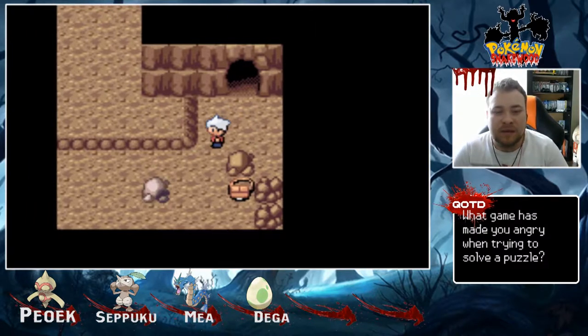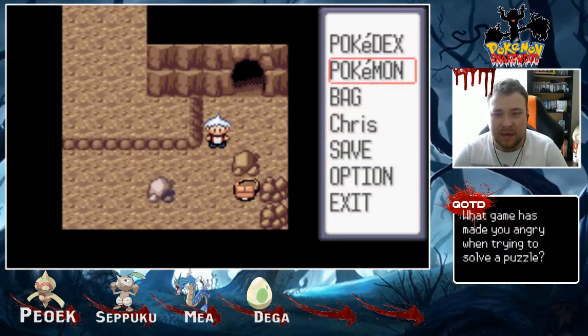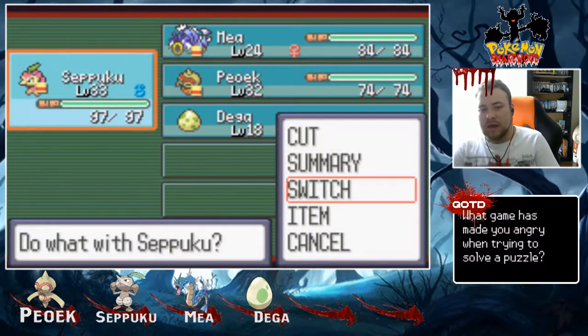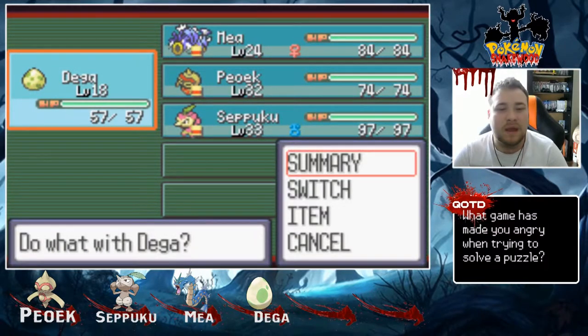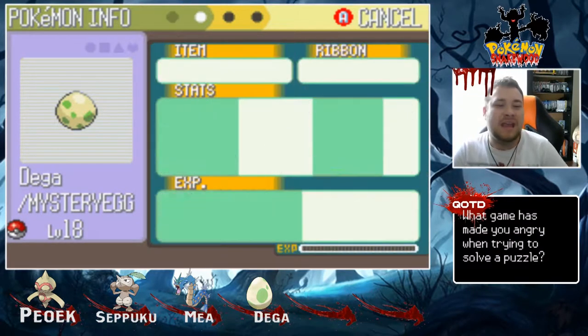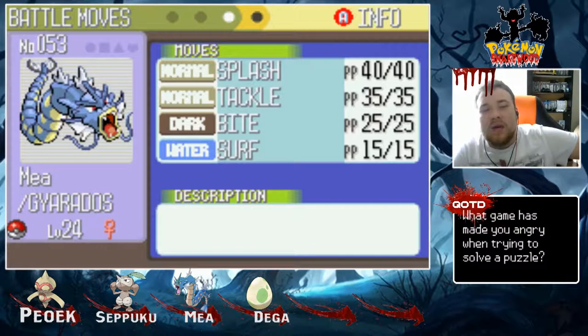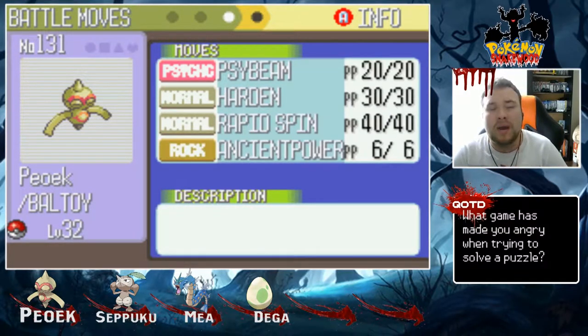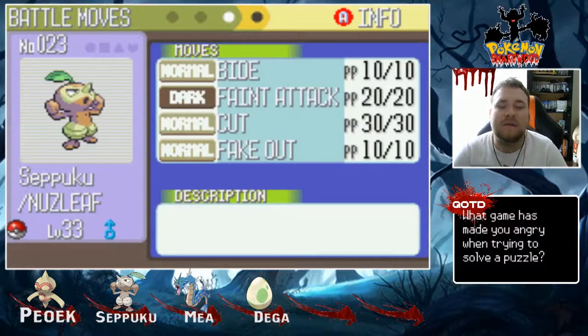In the last episode, we left off after finding this bag, which healed us. Here's how the team is looking right now. We're starting with Dega, our mystery egg, level 18 with Hardened, Leech Life, and Tackle. We have Maya, our Gyarados, level 24, holding the Gamble Fish — basically the Amulet Coin — with Splash, Tackle, Bite, and Surf. Next is Poek, our starter, level 32, with Sidebeam, Heart, Rapid Spin, and Ancient Power, holding the Demon Horn, aka the Quick Claw. And last and certainly not least, Seppuku, our Noseleaf, level 33, holding Leftovers with Bide, Feint Attack, Cut, and Fake Out.